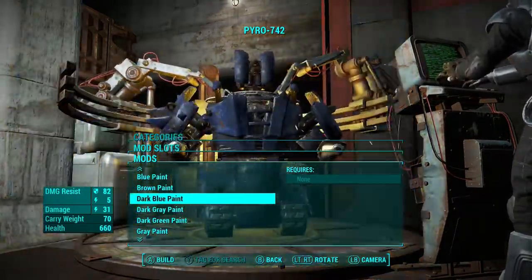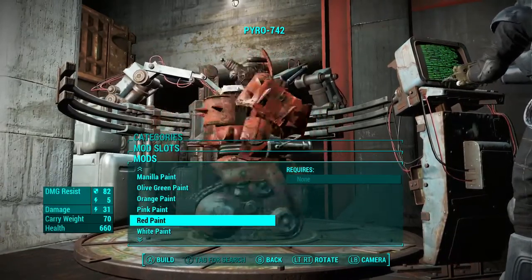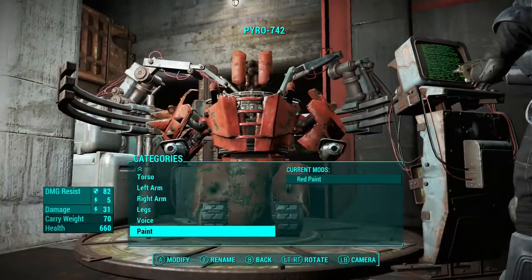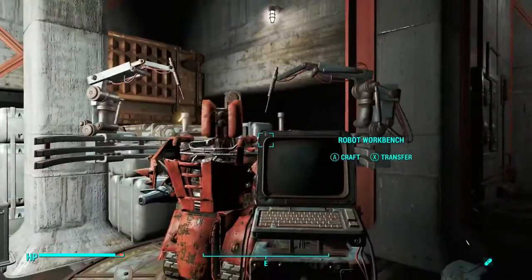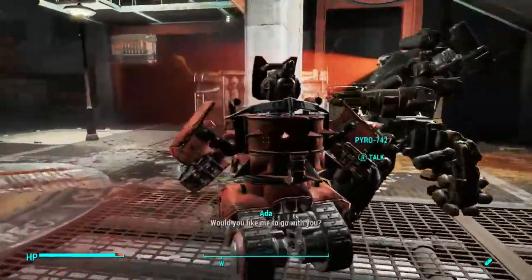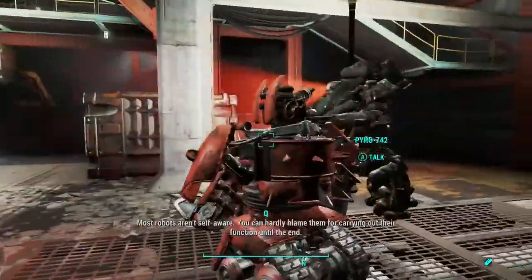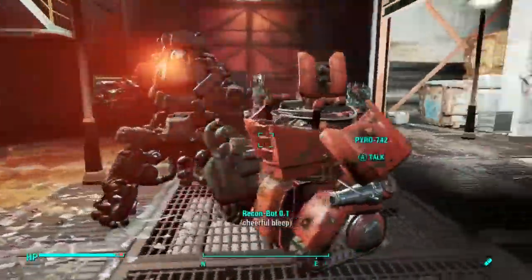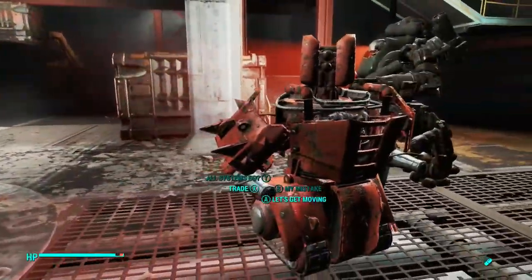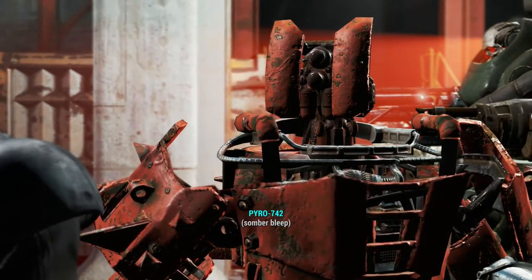I was deciding on what paint to go with. I remembered Pyro in Team Fortress 2 - because I actually really liked that game - was red and black, so I went with the red paint and it actually looked really really good on this robot. I don't really like bright vibrant paint, but using this armor and making it look quite rustic, I really liked how it felt and how it looked on this robot.